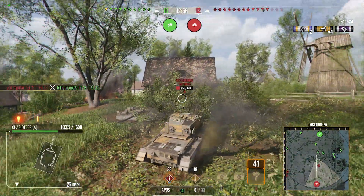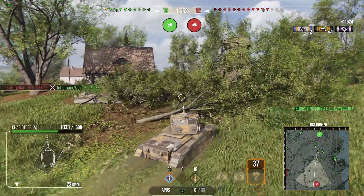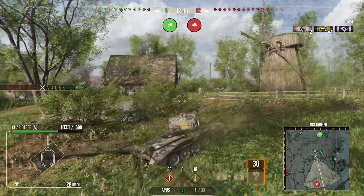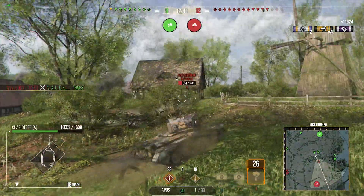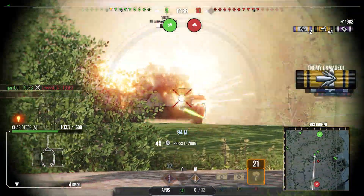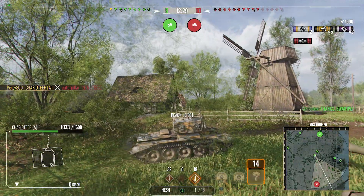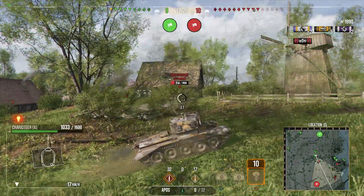If you fire full premium on the Conway, you're fine — the gun feels way different because the shell velocity at distance is beautiful. That's something the Charioteer has going for it with just standard rounds, which means you don't have to think about premium at all. I don't carry any premium rounds whatsoever in this tank because 268 pen on the standard APCR is enough to go through everything you'll face at Era 1. You just have to switch between the APCR and Hesh rounds.